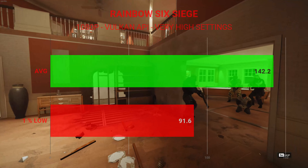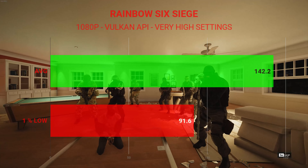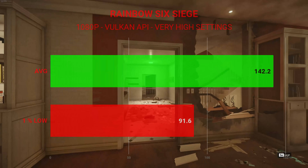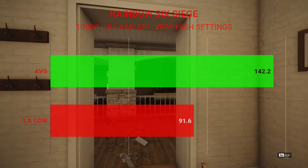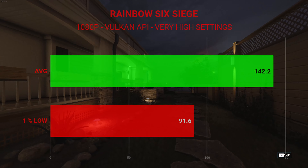With all that being said, let's go ahead and get into those benchmarks. Starting off, we're going to look at Rainbow Six Siege. This was tested at 1080p using the Vulkan API and very high settings. With this setup, we had an average frame rate of 142.2 FPS and 1% lows of 91.6.